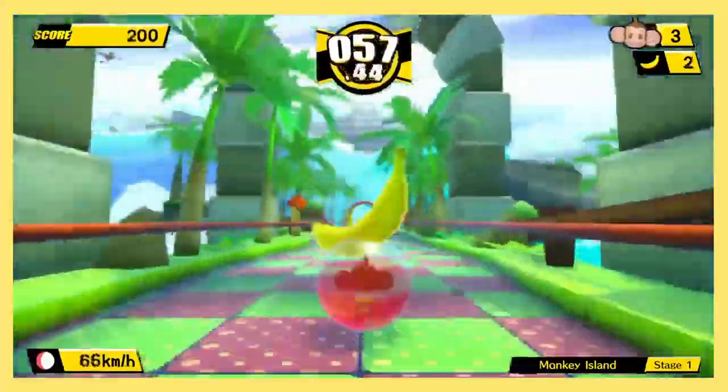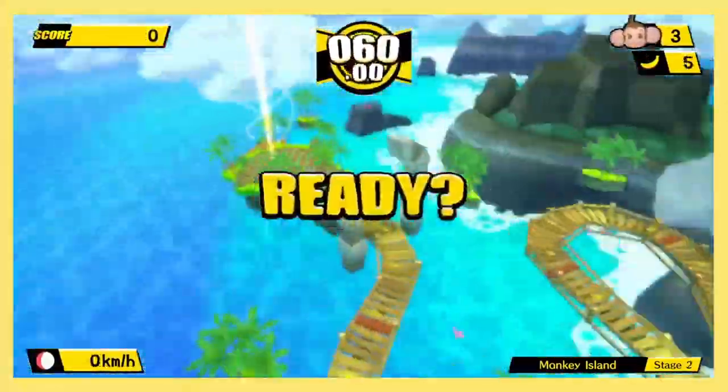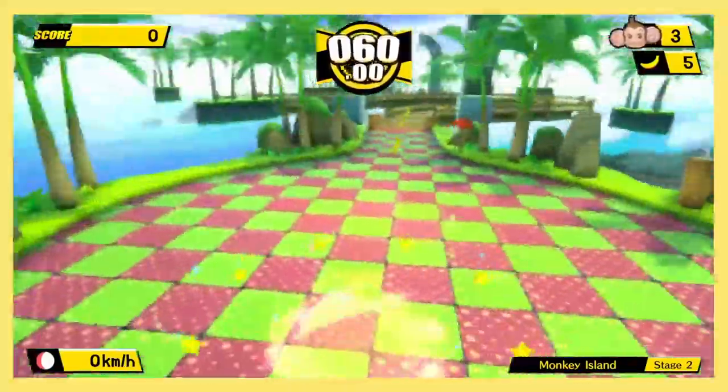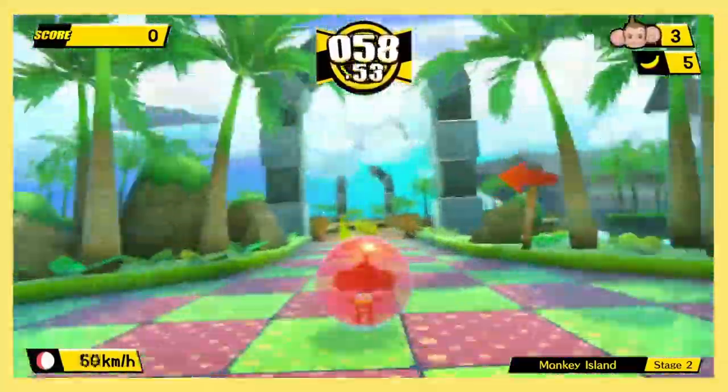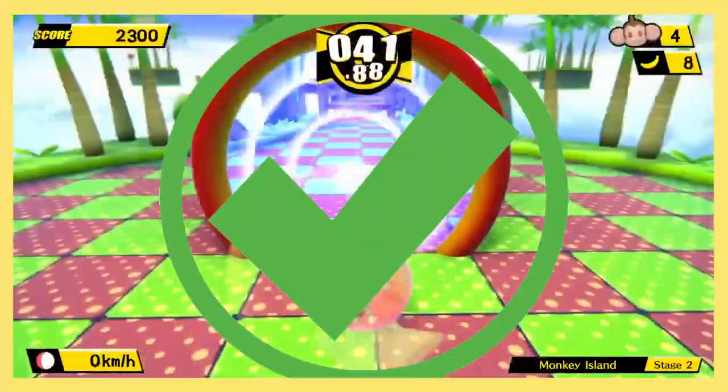World 1, Stage 1 takes us to Monkey Island, and it doesn't get any easier than this. Stage 2 is more or less the same as the first stage. After we cross the bridge, we've secured an easy victory, and nothing is gonna stop us.